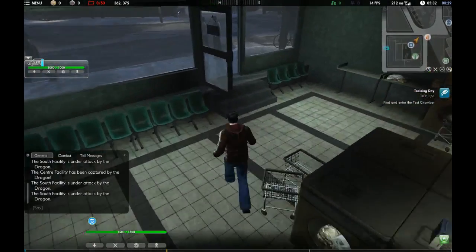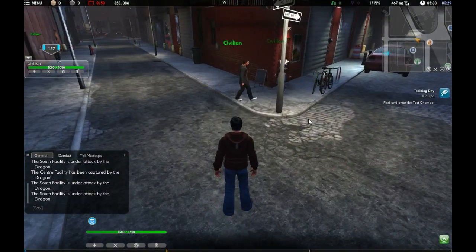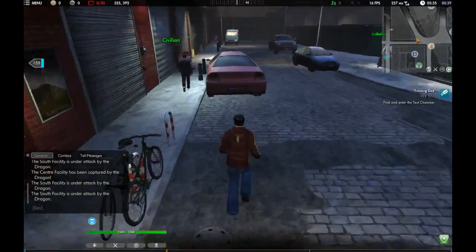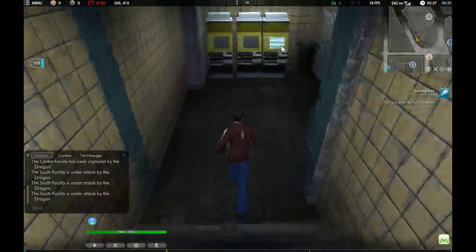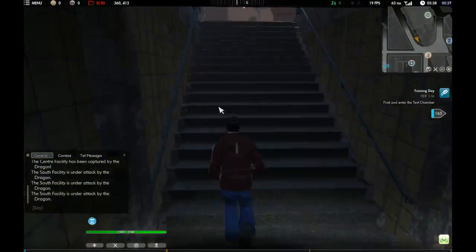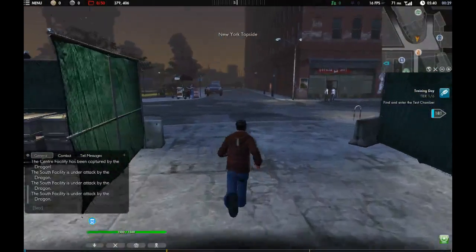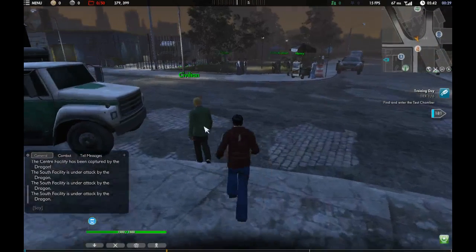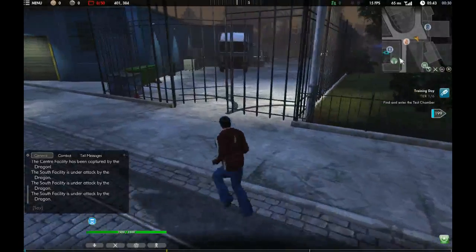Oh, she just yawned at me. That's nice. So I'm not sure if I have it on this character, but there are certain things that you can collect — little doodads and whatnots. I want this guy to look a little bit cooler, but he has no money, absolutely no money. I don't see little things to collect. You can talk to the civilians here.